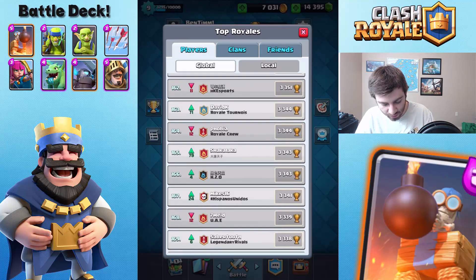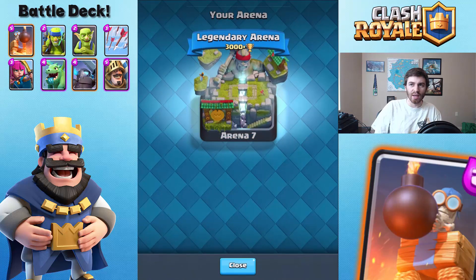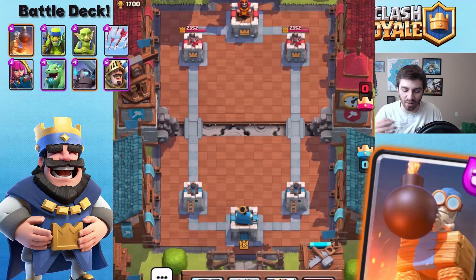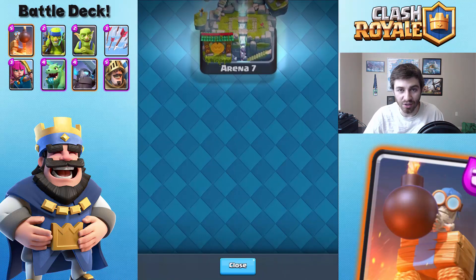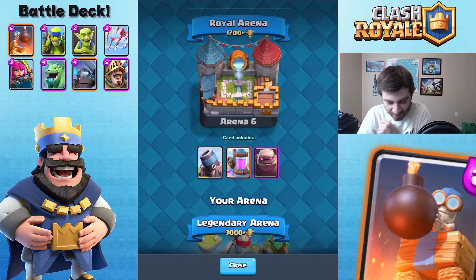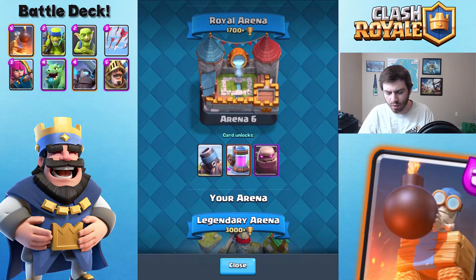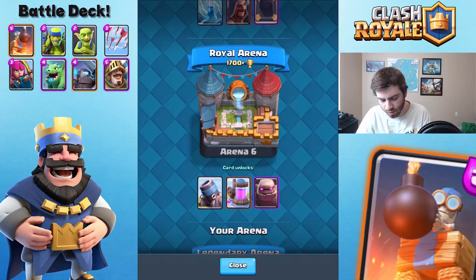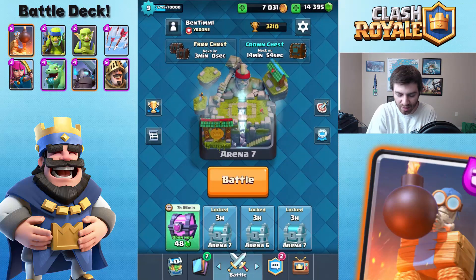I want to mention the sneak peek from earlier today - I wasn't quick enough getting it up in the morning. There's going to be a new arena around 1700 trophies called Builder's Workshop. Here's some gameplay of it - you can see gears in the middle, it looks really sweet. The Royal Arena currently at 1700 trophies will be replaced by Builder's Workshop, and Royal Arena will move to 2000-plus trophies. The Elixir Collector and Mortar are unlocked at Builder's Workshop. Subscribe and I'll get those sneak peeks to you much quicker in the future.